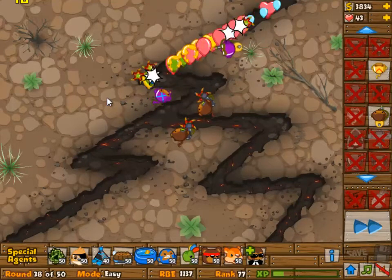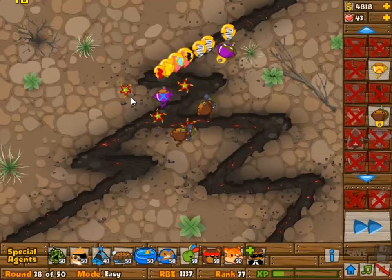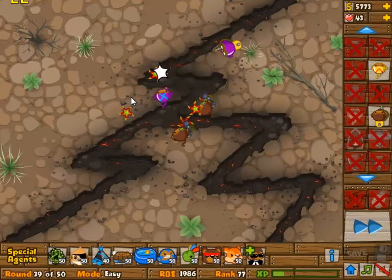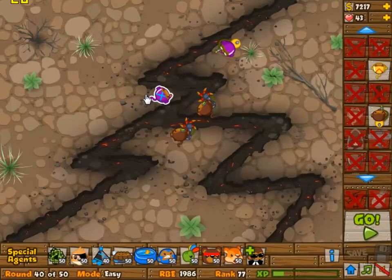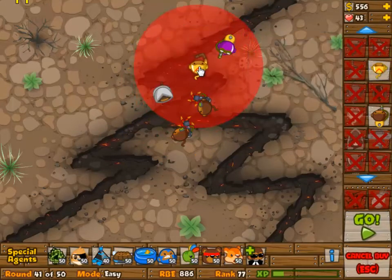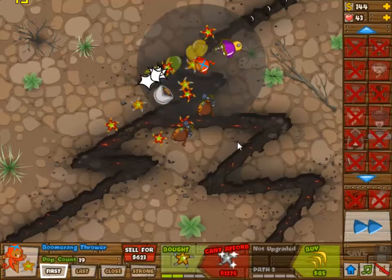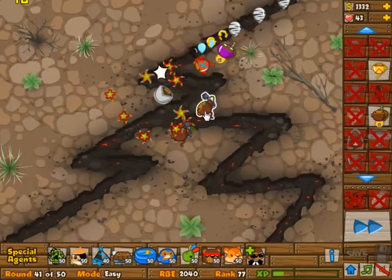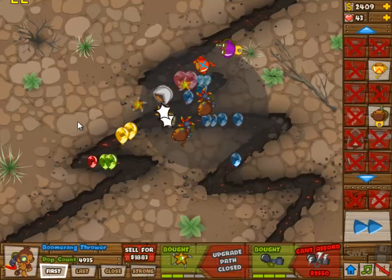We still haven't finished that boomerang monkey yet. If you don't get the glue monkey on wave 40, I think you have a problem with this build, because on wave 40 we have the first ceramic bloons but we're not ready for that yet. You can build a third boomerang monkey at 2-3 before you get the 4-2, because you actually have enough money. At wave 40 the ceramics get pretty far — it's not really a problem but it's kind of hard to deal with.